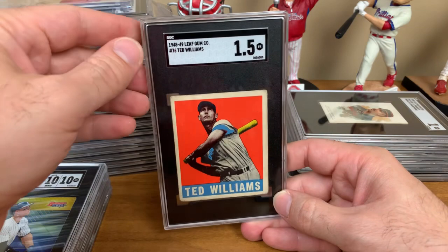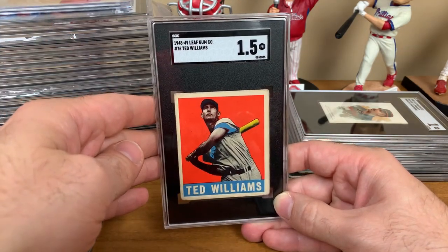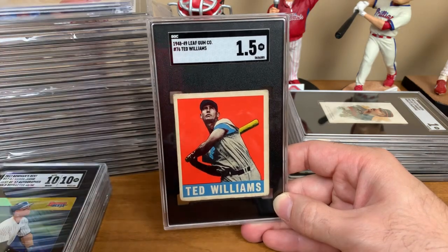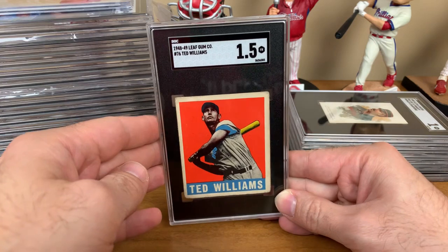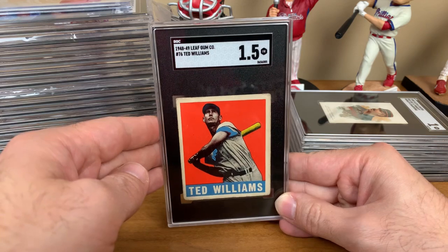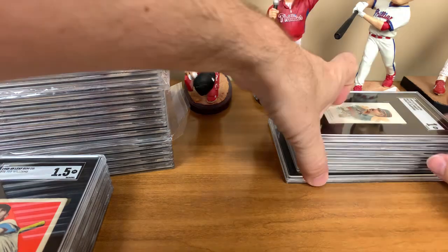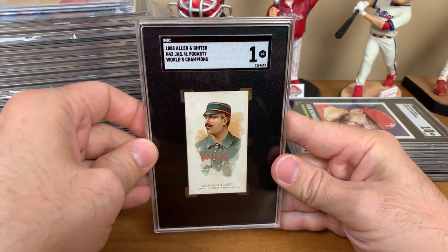Like I said in some recent videos, this is a card I picked up at the National — I did get the pre-grade, sent it out, and it was back in about a week. SGC as a collector, having this in for a week to 10 days and back reintroduced into the collection — I mean, come on. That versus a year and a half wait, I just don't even see how that's a debatable point. But everyone's going to have their opinions, so I'll keep it at that.